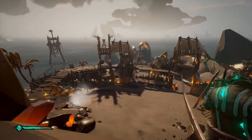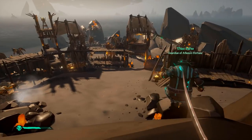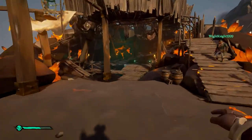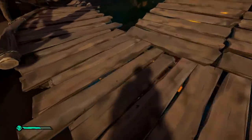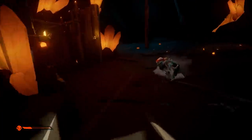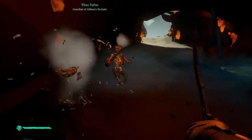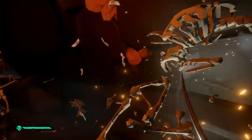The best spot to get all the skeletons to group up is the walkway between the vault and the entrance to the main part of the island — that whole long section is great for lining them up and using gunpowder barrels to your advantage. Treat this entire fort like a Devil's Roar Order of Souls mission and go in with the same caution. I don't find it essential to use ship cannons to take out the waves since most of the time they are fairly easy.